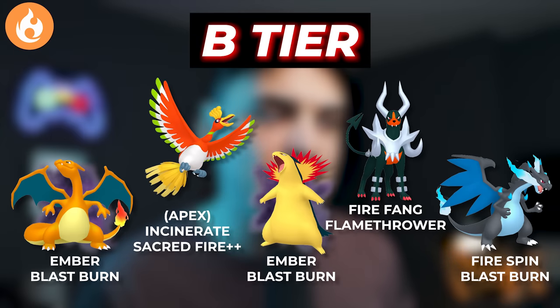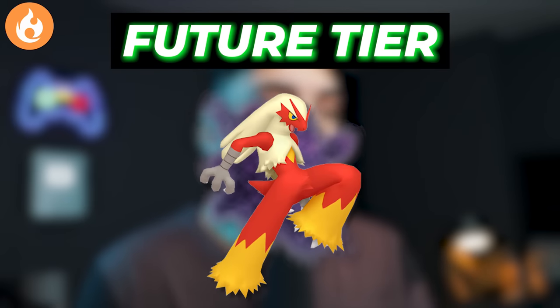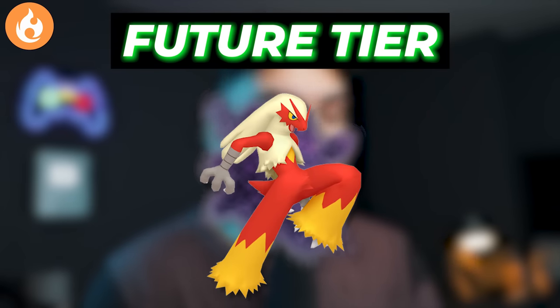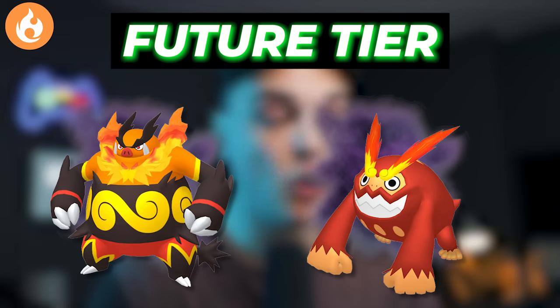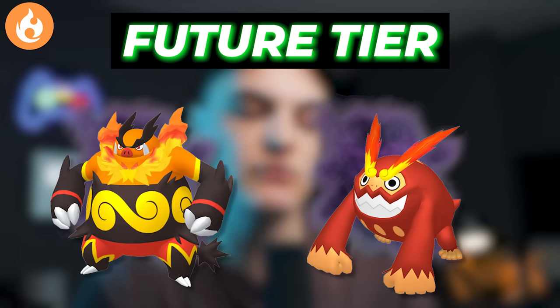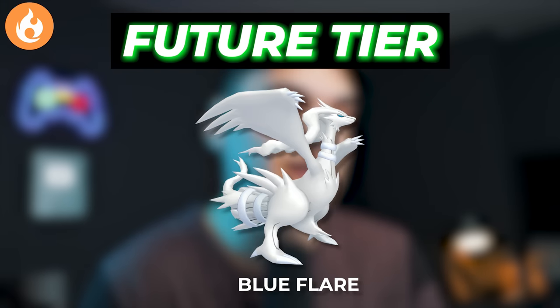In the B tier for Fire types, we're going to have Shadow Charizard, Regular Apex Ho-Oh, Shadow Typhlosion, Mega Charizard X, and Mega Houndoom. All strong Fire types you can go ahead and power up. For the future tier, we're going to have Shadow Blaziken — which will be the best non-Mega Fire type raid attacker — so definitely get some good Torchic XL candies. We'll have Shadow Emboar, Shadow Darmanitan — which will be very, very strong and could compete with Shadow Blaziken — Blacephalon, and Blue Flare on Reshiram, which is another potential signature move that'll be pretty strong.